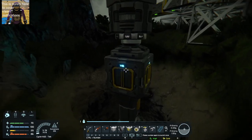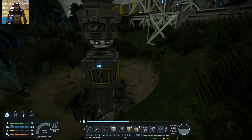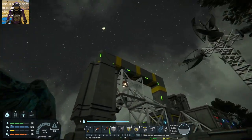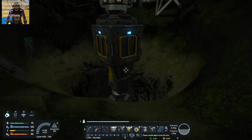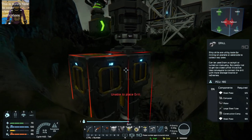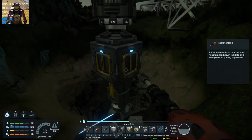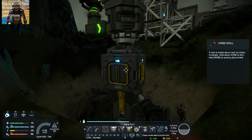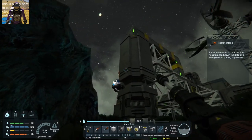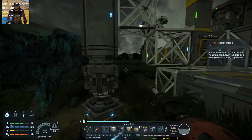My other issue was that I built on the side of this — I actually built a small construction upwards and placed the drill on it because I was so low on resources when I built this, so I actually cannot place a drill on the side right here. What I'd really like is if anyone has any idea on how to place a drill on the side here, because I can't build anything upwards, so I'm not sure if I need to come from the side here.